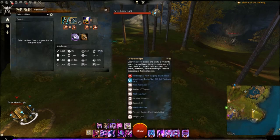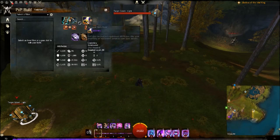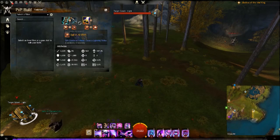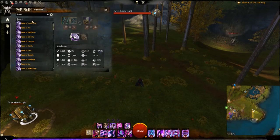We run sword/torch and greatsword, similar to many other Mesmer builds. Greatsword runs air and fire sigils, sword/torch runs air and energy — energy for the extra dodge. Then we take the Marauder amulet and Pack rune. If you feel a bit squishier you can run Vamp rune, but it's not really necessary with Marauder amulet.